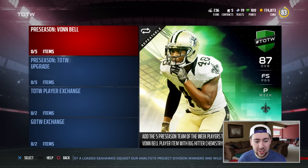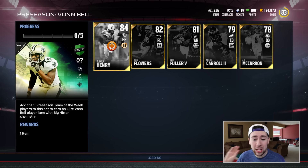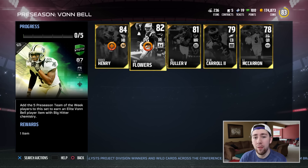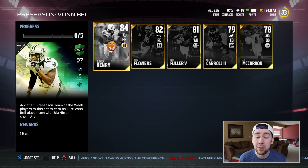We have the team of the week preseason Von Bell. I'm going to go ahead and show you the gold cards that are in here, only because we have Derrick Henry. I'm not going to go over the stats of all the individual cards — you guys can go to mudhead.com, type in these names and look at every single statistic — but we will be getting some gameplay with Derrick Henry today.